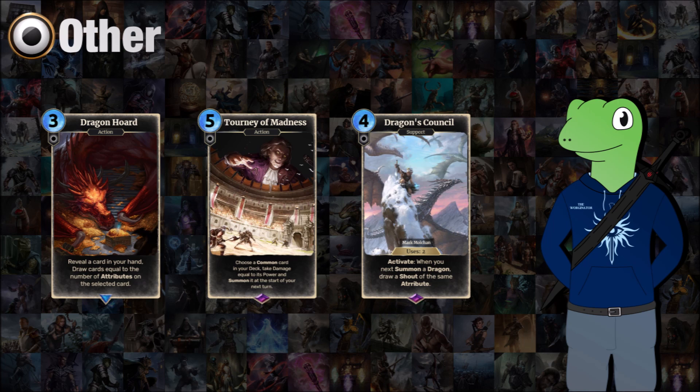We also have Tawny of Madness, a 5-cost card which allows you to choose a common card in your deck. You take damage equal to its power and can summon it at the start of your next turn — it's the direct card from your deck, not a copy. And then we have Dragons Council, a 4-cost support with two uses. You activate it and the next time you summon a dragon, you will draw a shout of the same attribute. If the dragon has multiple attributes it's a random one, and if there are multiple neutral options it will be a random one of those.